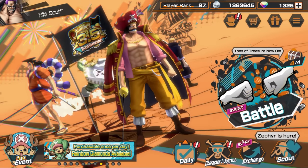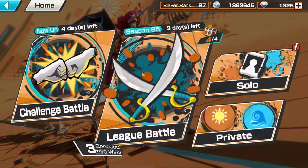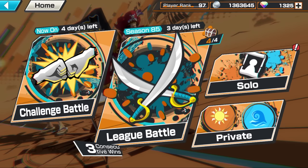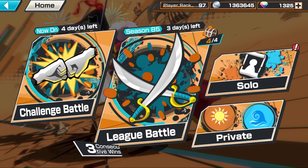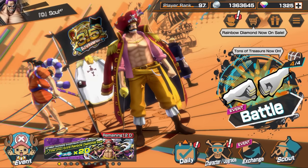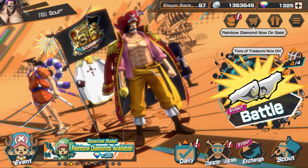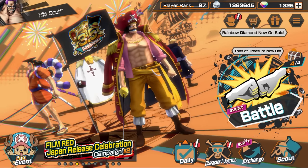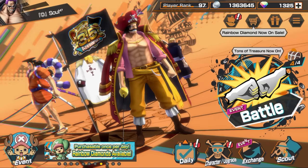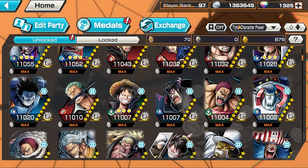Now that we've covered the gacha aspect, let's talk about account building. Before jumping into league battle — the main 4v4 PvP mode where you capture five flags and the team with the most wins — you need to build your account as strong as possible. The first step was summoning and accumulating rainbow diamonds to hopefully get a level 80 character.